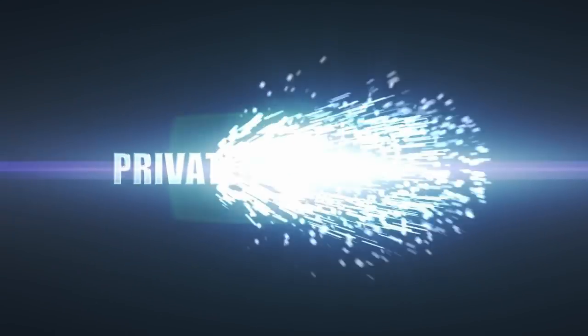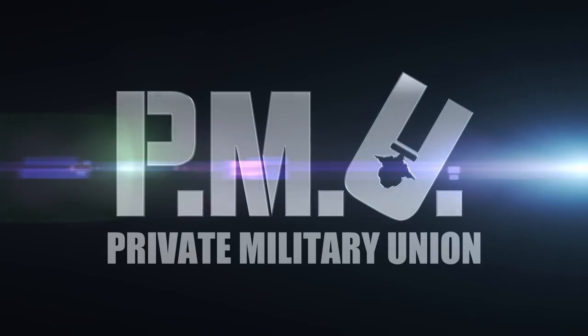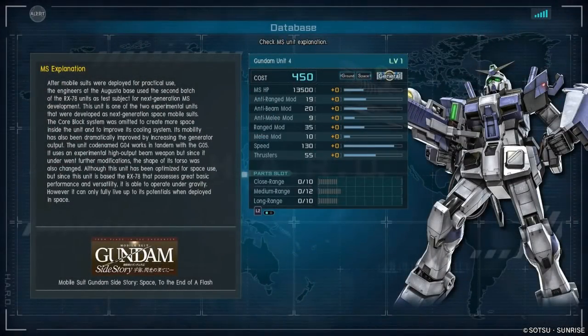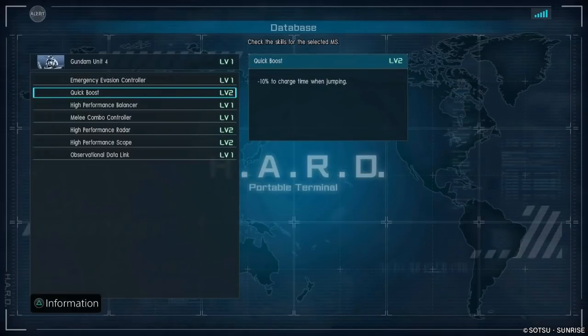Alright, yes, so Gundam Unit 04 is in the house — we kind of expected this right after the Akzaku. Here we are: level 1, 450 cost, space and ground, 13,500 HP, resistances at 1920 with 9 down there, range mod is 35 so it's a nice shooting suit, still has some 10 for melee output, 130 speed, 55 in the thrusters with a balanced skill and part slot loadout.